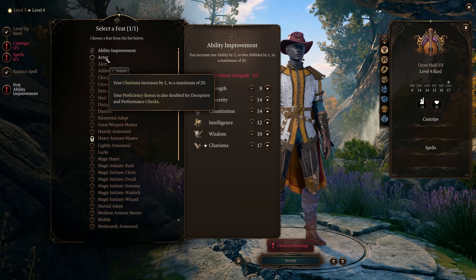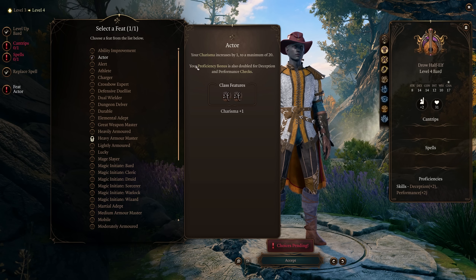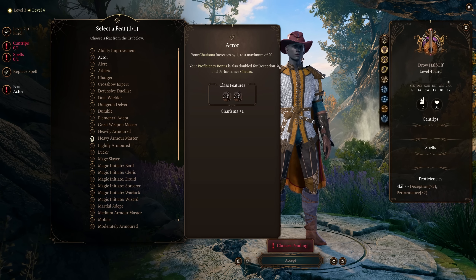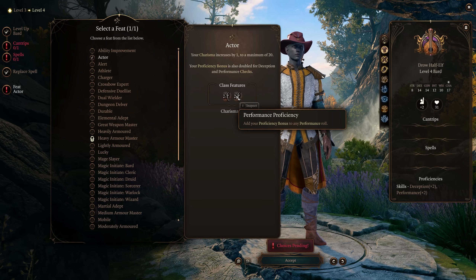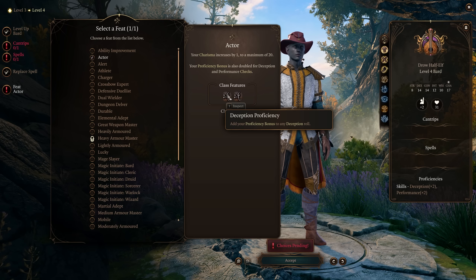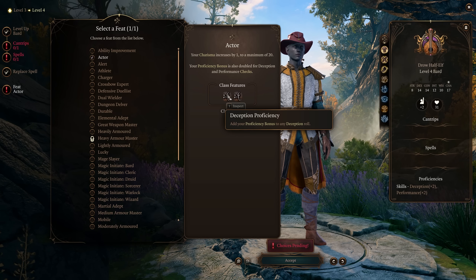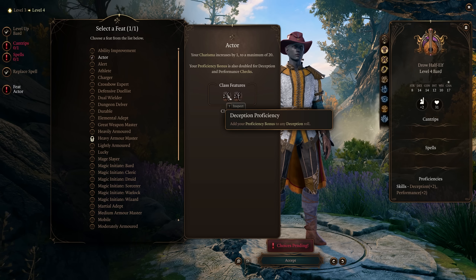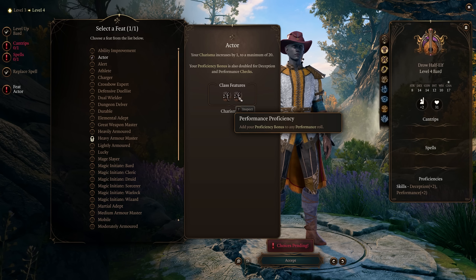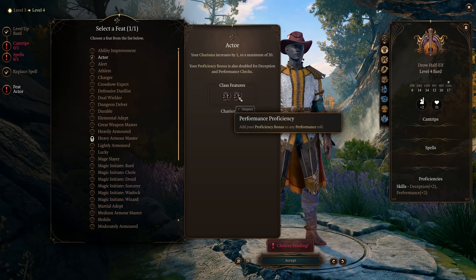Another really good one is Actor, especially if you're playing a bard. This increases your Charisma by one, and your proficiency bonus is doubled for Deception and Performance checks. When you start the game your proficiency bonus is only two, but it scales up to three and then four. So if you have proficiency in Performance or Deception, that goes from two to four, or three to six, or four to eight. This is really good if you're the player character, since you'll be stumbling into conversations more than your companions.